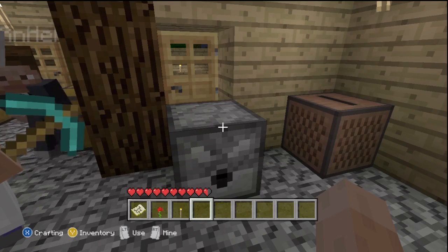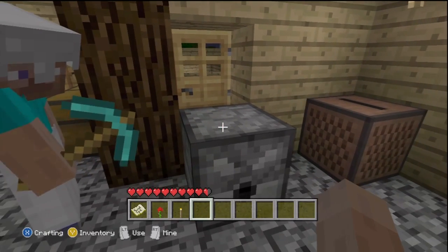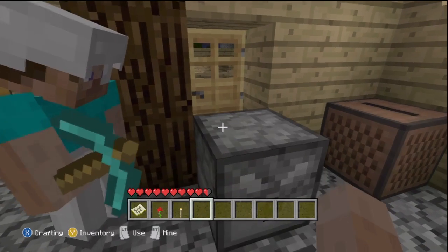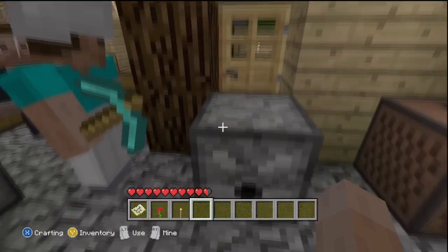Alright guys, I'm going to be showing you another Minecraft dispenser glitch. This one does work after the patch and it doesn't require going into your settings and deleting the patch like other tutorials show you to do, like going into offline mode. You can do this in multiplayer. It works almost like the old dispenser glitch.